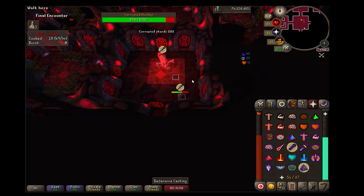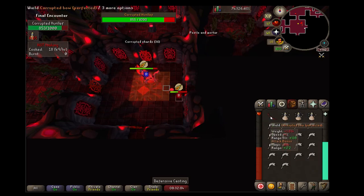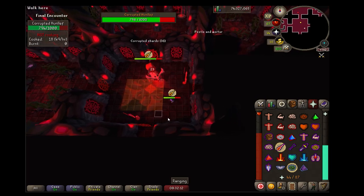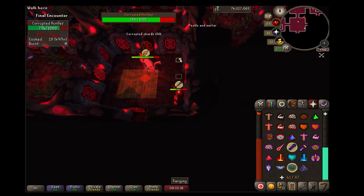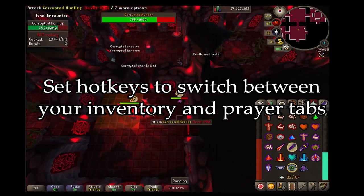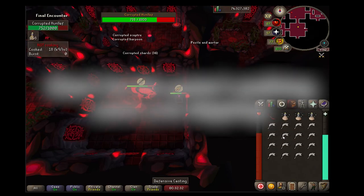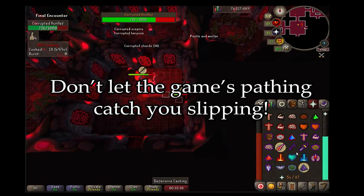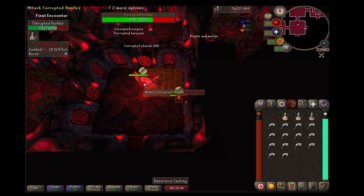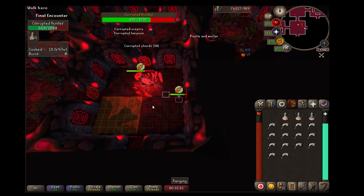Just like the normal gauntlet, every four attacks the Hunlef makes will trigger it to change its attack style, and every six attacks you make with the correct weapon — the one the Hunlef isn't praying against — will cause it to switch its overhead prayer, meaning you'll need to switch weapons. I highly recommend setting hotkeys to tab between your prayer list and inventory to save a click. Another important note is the pathing the game takes when your player moves — stay on top of where you click so you don't accidentally step on colored tiles, run through a tornado, or move under the Hunlef, as that stomp can stack you out very quickly.